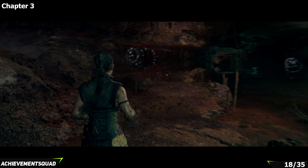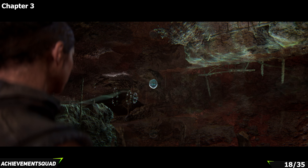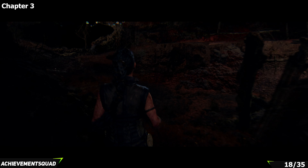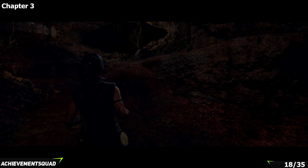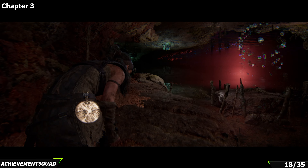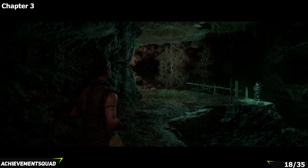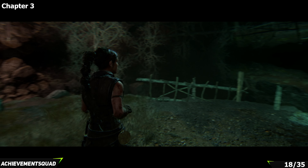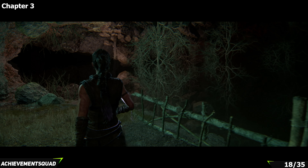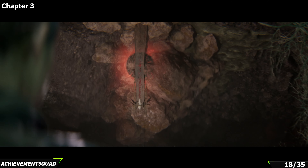Take a left and interact with the second droplet — that opens up the path all the way to the right. Follow this pathway around, duck underneath the ledge just here, go past the other plinth puzzle piece, and then look to the roof on the left hand side just by this stone. You are going to find the collectible that you are looking for.